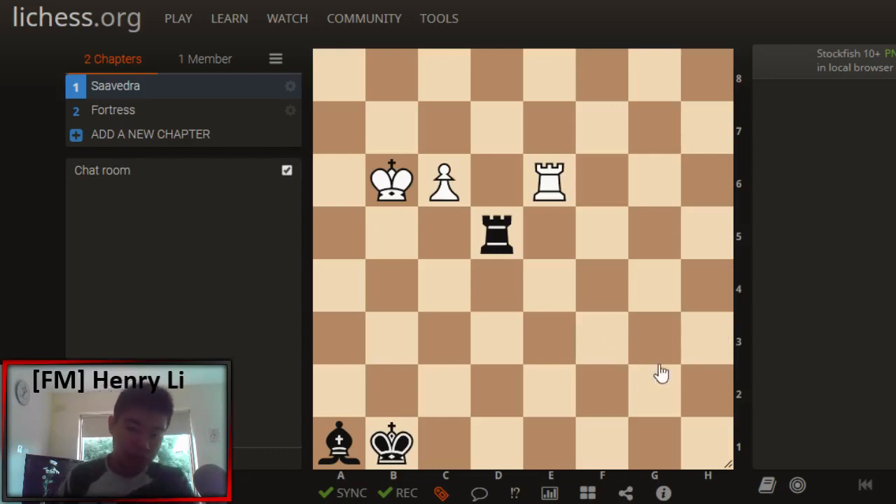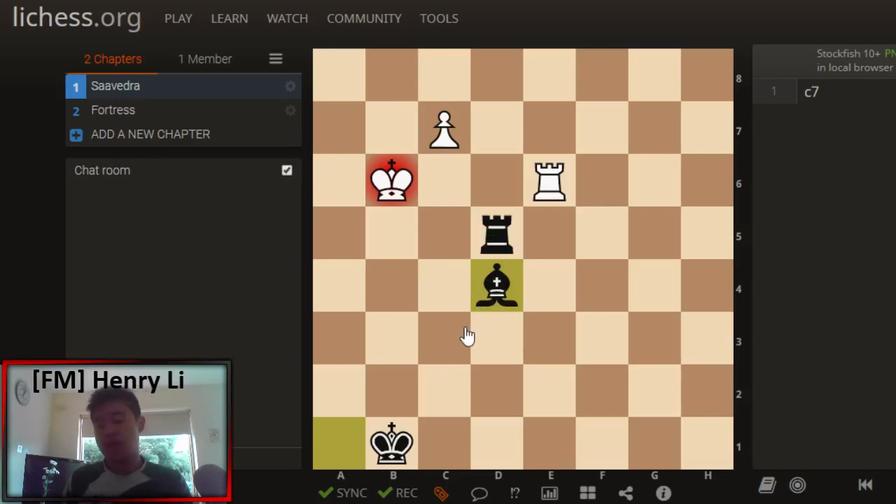Firstly, the obvious attempt of c7, trying to promote this pawn, doesn't quite work. Because Black has the move Bd4++. And unfortunately for White, this move manages to draw the game, because Black will get checks on the King and get enough counterplay to stop the c7 pawn.